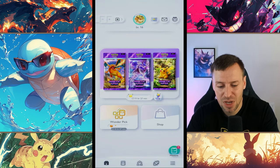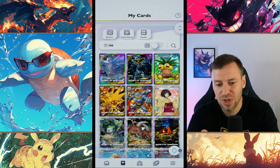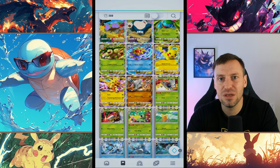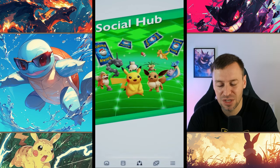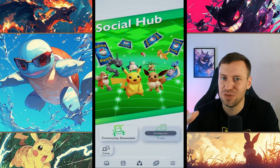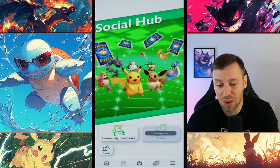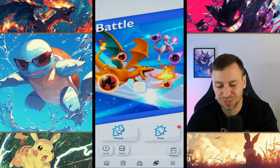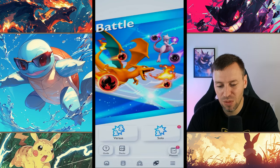I definitely prefer the display in Pocket - how you can navigate your cards and look at your collection. In Live it's not as easy; you have to sort of build a deck out and it doesn't look as good. Pocket also has a social hub so you can make friends - for some reason Live does not want you to have friends! I'm also looking forward to trading coming to Pocket because that means I'll be able to build out my collection pretty easily.